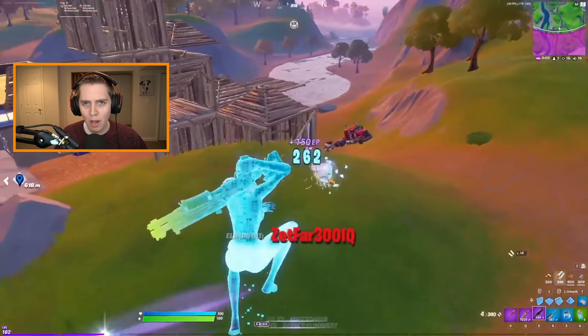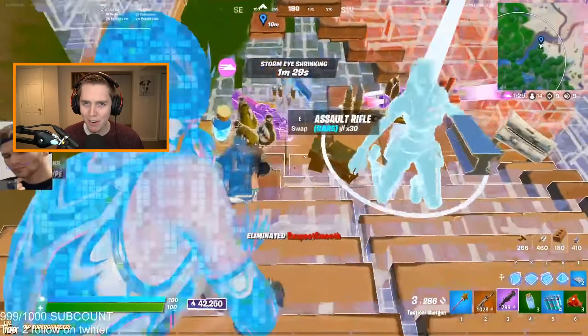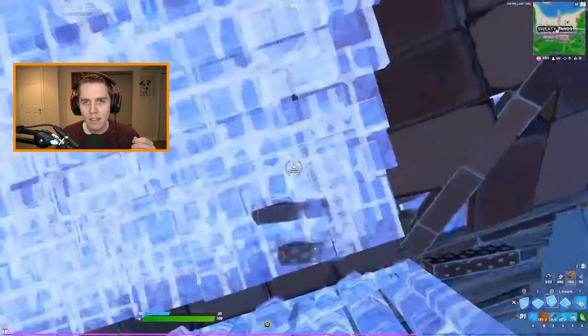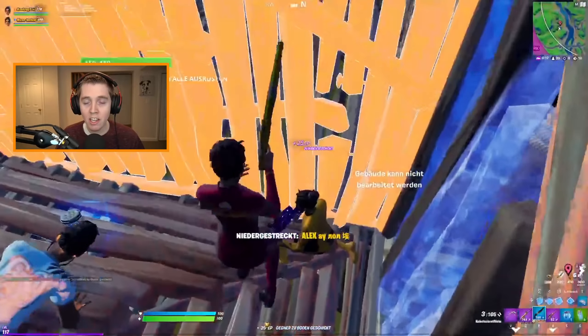My final shotgun aim tip is really simple: actually practice your shotgun aim. I can give you all the tips in the world, but if you never go out and practice them, you're not going to get better aim. I am actual proof of this — I know all these tips and tricks, yet I don't have enough time to go practice them, which is why my aim isn't that great. Please don't be like me. Actually take my advice, practice what I say, and apply what you learn in training to actual matches. Let's move on to some useful training and practice maps.